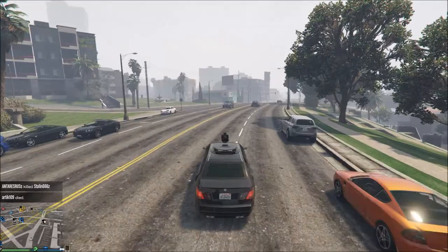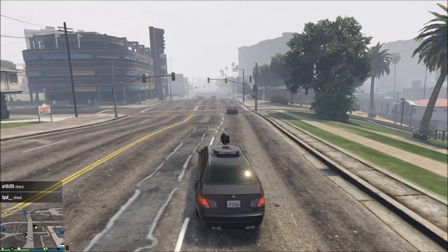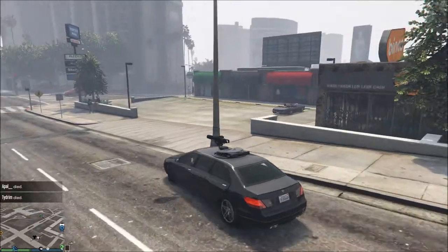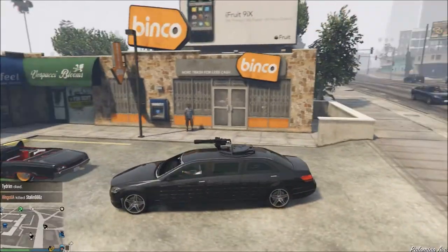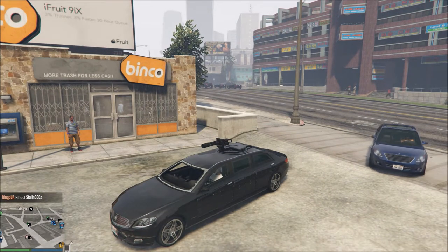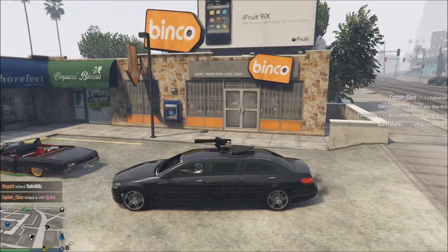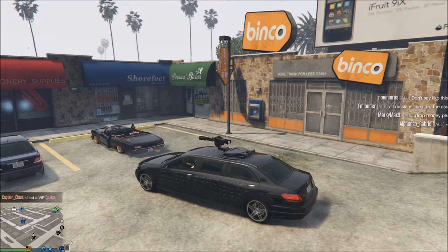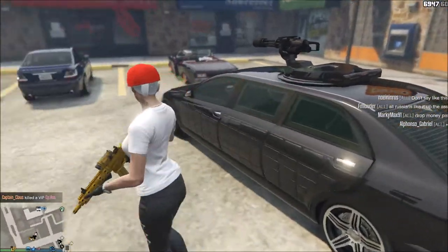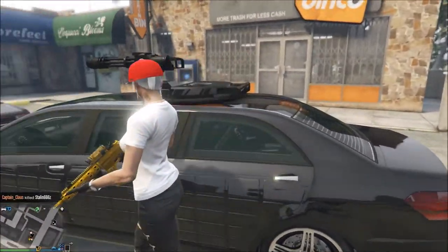Let's go next to this guy by the clothing store and see if he wants to hop in. I'll show you what this thing can do. I'm just going to use voice chat - I'm not in the mood for texting. Alright, what's up dude, do you want to hop in this limo with the turret? Let's see if he wants to hop in. The turret's pretty nice - can I hop in the back? I guess it's for another player.